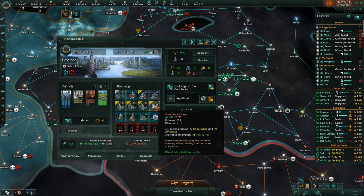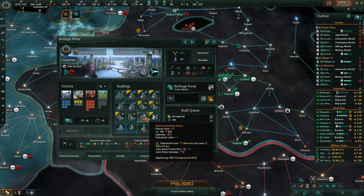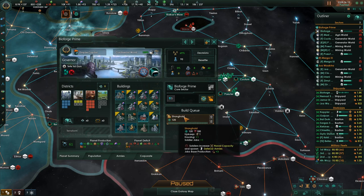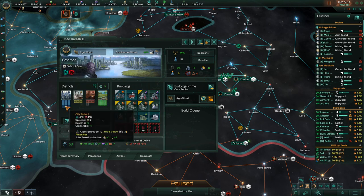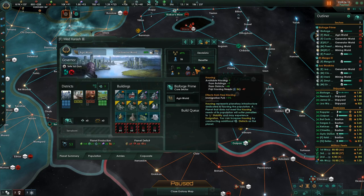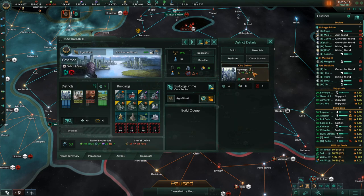For instance, on this planet I could provide some more clerk jobs. One thing I just did is I took this robot assembly plant and I'm trading it for a stronghold — that's something I'll do as time goes by when planets get full. This planet has nine housing and I'm gonna need more, so I'm going to create a city district. Now we're out of minerals so upgrades are over.